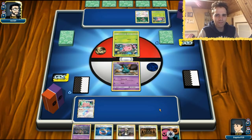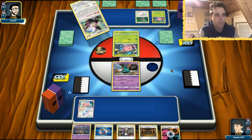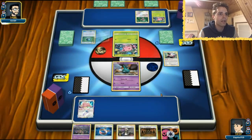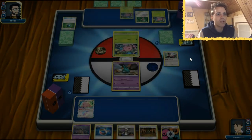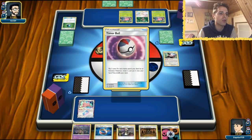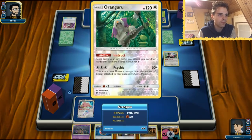This is Lost March - tricky matchup. They have resistance to fighting, so I don't know if this Dubai list faced any Lost March decks. But the Lost March deck does run a couple of items so we'll be able to punish them with Garbodor. There's the first item - a Net Ball. The opponent already used Teammates, so that means we're not drawing a supporter this turn. Hopefully we'll draw into something more consistent, like an Oranguru or a Nest Ball.